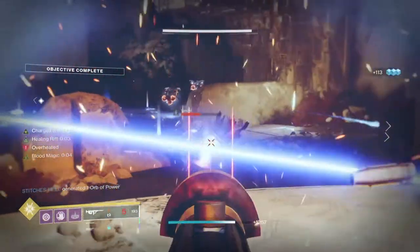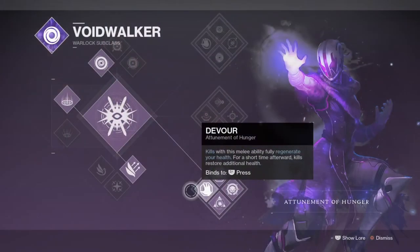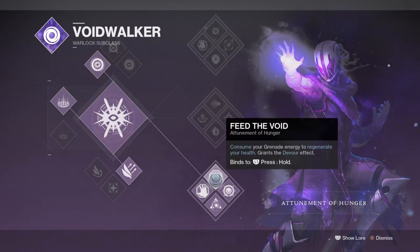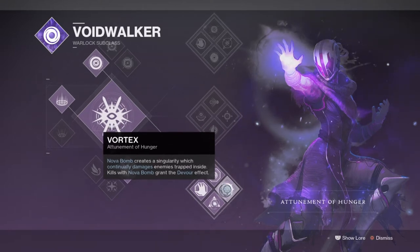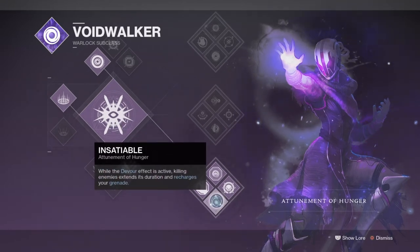Let's take a look at the subclass we will be using, which will be the Bottom Tree Devour subclass for consistent health regeneration on kill. This subclass is specifically designed for survival and is a fan favourite when used with the exotic Nezerac's Sin. We won't be utilising Nezerac's at all here — I want to try something different. I want to combine this subclass with Sanguine Alchemy and Tommy's so I can use the Devour perk to proc a constant healing phase when using the Tommy's overheat perk, which will negate the heat damage. The Sanguine Alchemy will allow my rift to stay longer per kill I create with it, allowing flexibility for staying alive while also maximising damage.